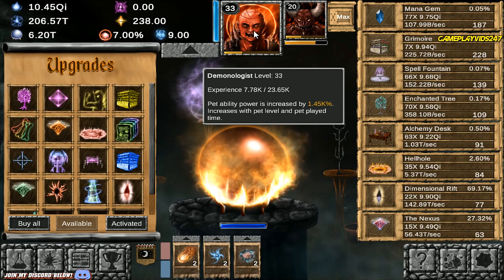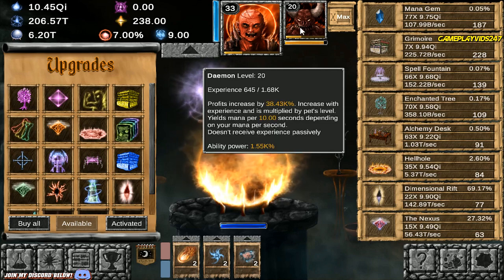As you can all see, we have a Demonologist at level 33, and we have a Demon Pet at level 20.